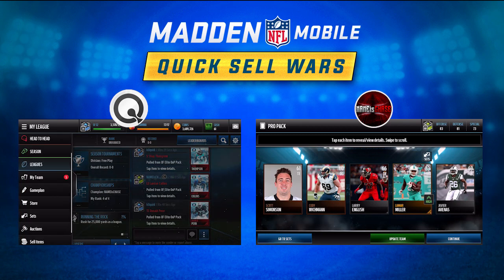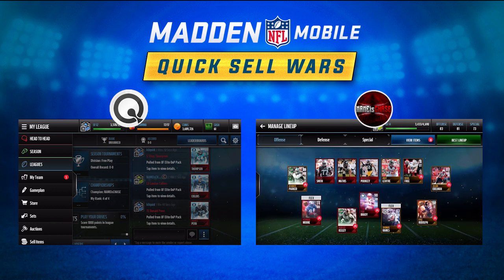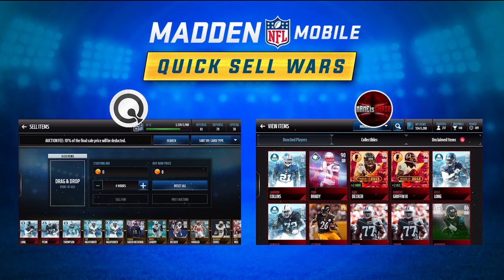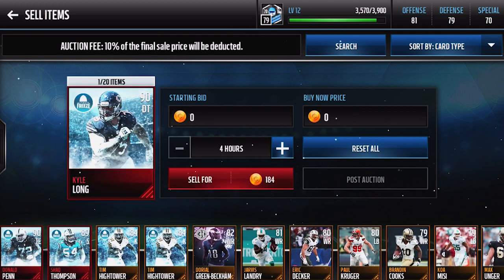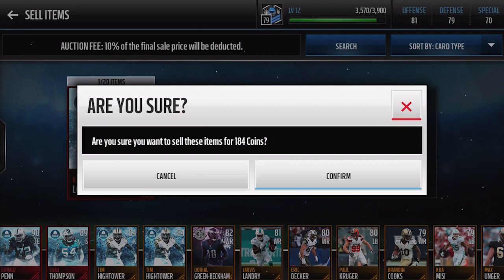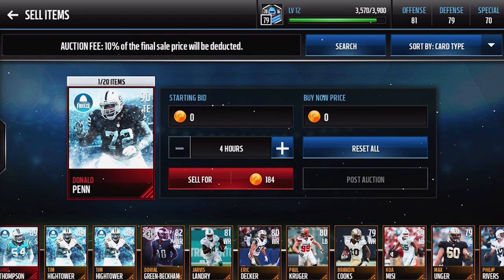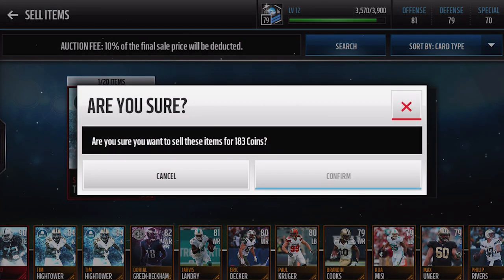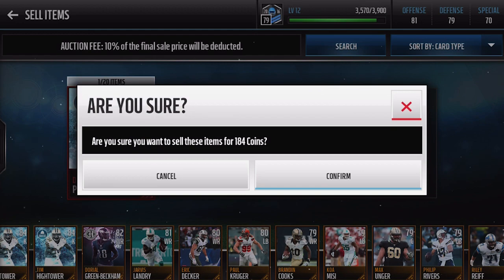Alright, so it looks like I am gonna be quick selling all three of these guys. I guess let's get to selling — this is disgusting that I have to do this. There goes Kyle Long for 184 coins. Shaq Thompson going up — 183 coins. Why does he sell for less? Doesn't even make sense. And then Donald Penn for 184 coins. Oh gosh.